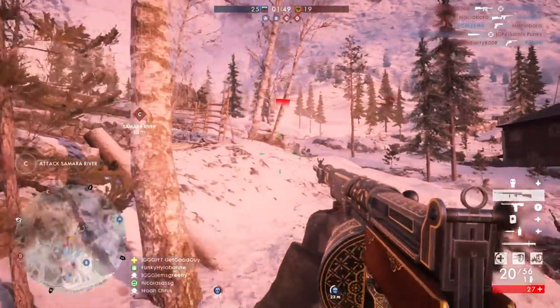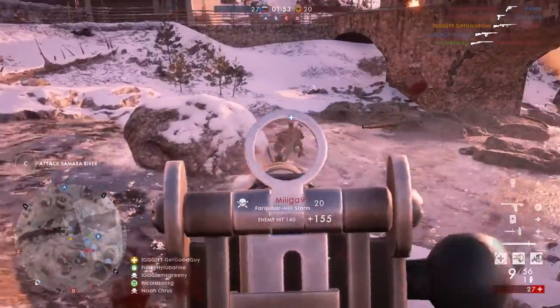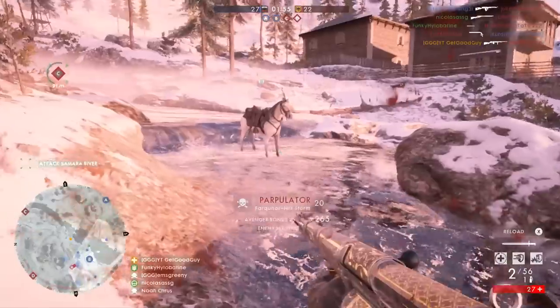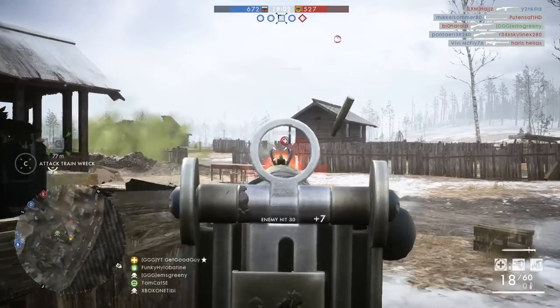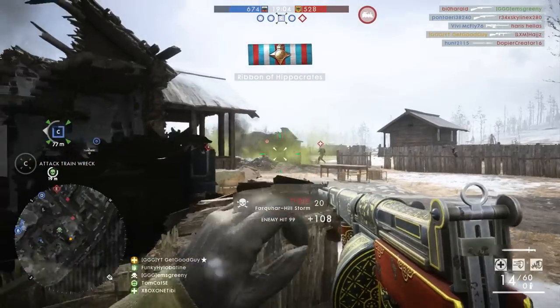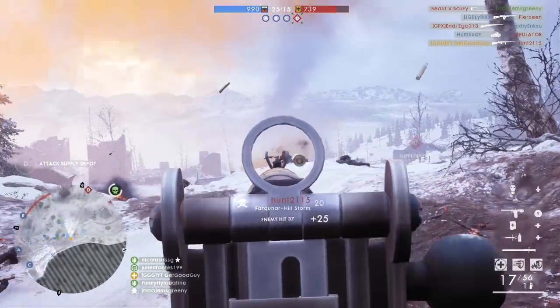The similarities start with the rate of fire, as the Farquhar Hill and the Mondragon both fire 257 rounds per minute. The Farquhar has slightly higher max damage potential than the Mondragon, but lower minimum damage. Essentially, the Farquhar doesn't have great damage drop-off figures. What it does have, though, is 20 available rounds per reload, which is pretty solid for what I'm going to call a medium rate of fire medic rifle.